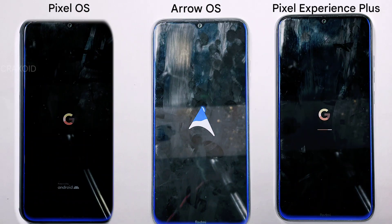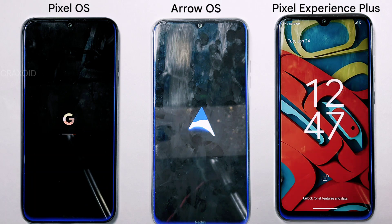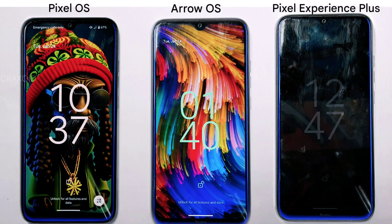Pixel Experience Plus and Pixel OS share the same boot animation, but Arrow OS has its own unique arrow animation. It's small details like this that set each ROM apart and make them unique.